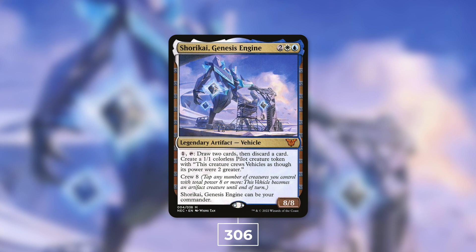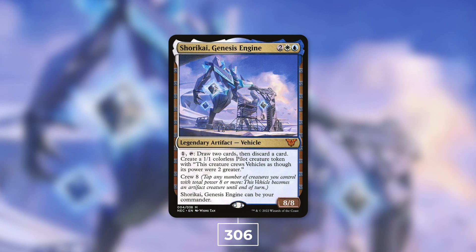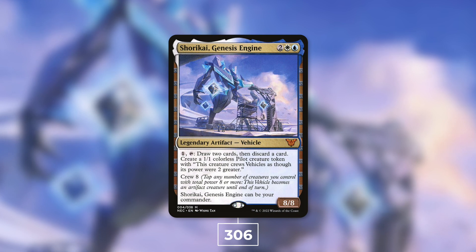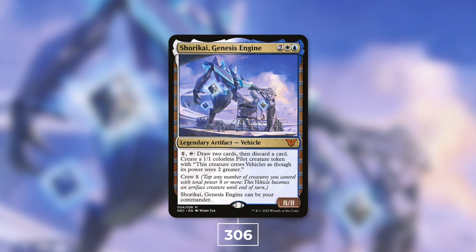Next up at number 11 we've got Shorikai, Genesis Engine with 306 decks. It is an 8/8 legendary artifact Vehicle that costs two white blue. It has: pay one, tap — draw two cards and discard a card, create a 1/1 Pilot creature token, and this creature crews Vehicles as though its power were two greater. It's got Crew 8. Shorikai can draw you a lot of cards and make you a bunch of Pilots to crew it, acting as a massive threat. Themes are typically Vehicles or Artifacts.